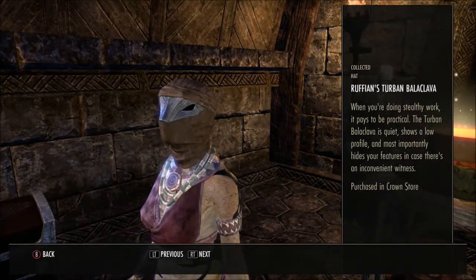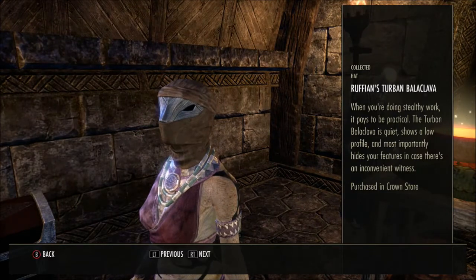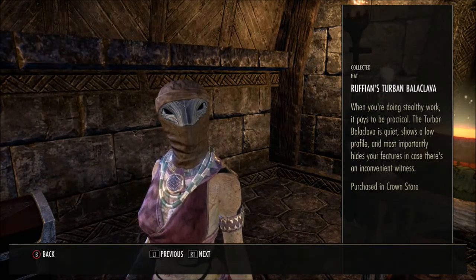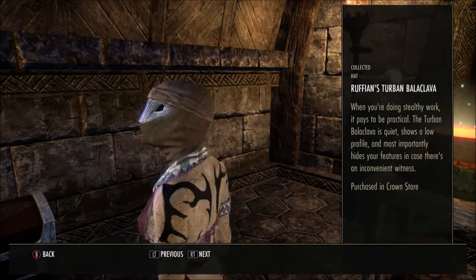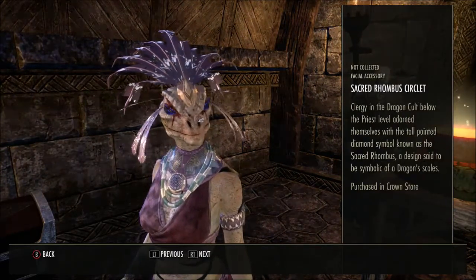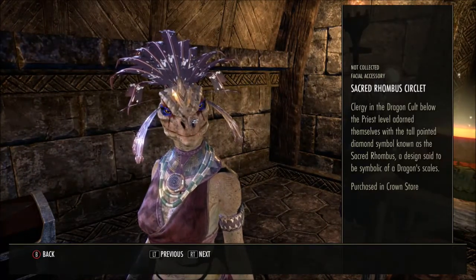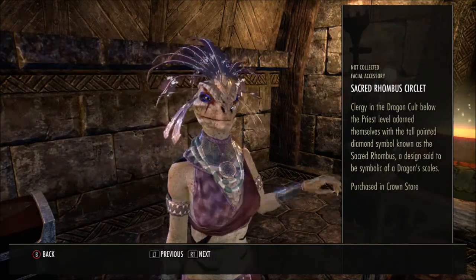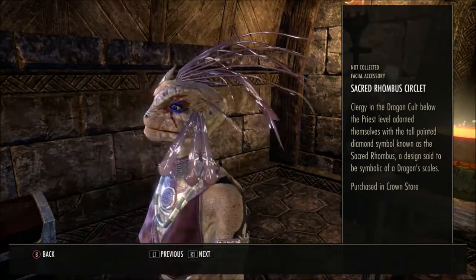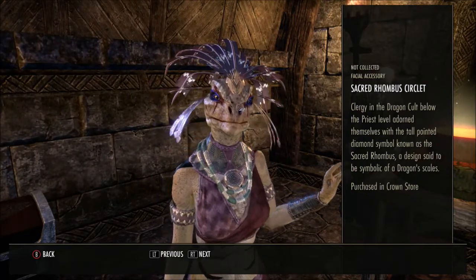Then we have the Ruffian's Turban Balaclava — 'When you're doing stealthy work, it pays to be practical. The Turban Balaclava is quiet, shows a low profile, and most importantly hides your features in cases where there's an inconvenient witness.' I think I may have got that one in the free set as well. Then we have another head accessory — 'Clergy in the dragon cult below the priest level adorn themselves with the tall-pointed diamond symbol known as the Sacred Rhombus, a design said to be symbolic of a dragon scale.' That one looks better — I think it looks the best out of all of them I've seen so far, and it matches my hair.